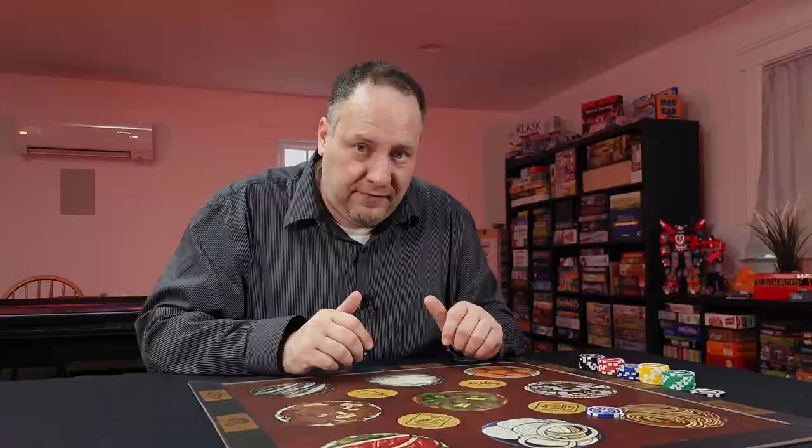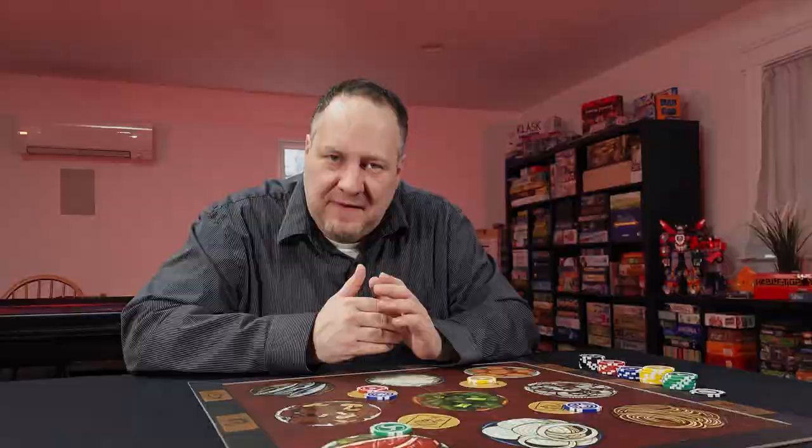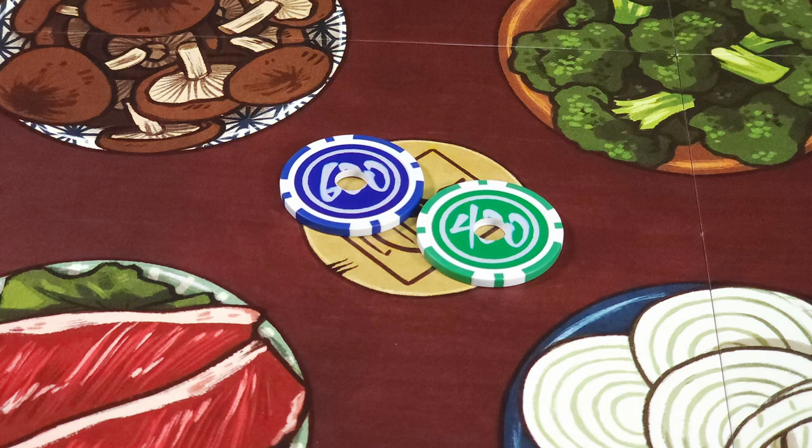After players have thrown their chips — a number that varies based on player count — the head chef, the one holding the little soy sauce bottle, will first resolve the four action spots. They'll inspect every chip on or near a space to see if any part of the space is visible through the little hole in the middle of the chip. If so, the chip is considered valid and gets flipped face up. The player with the highest value chip on an action space takes that action, then all chips on that space are returned to their owners.